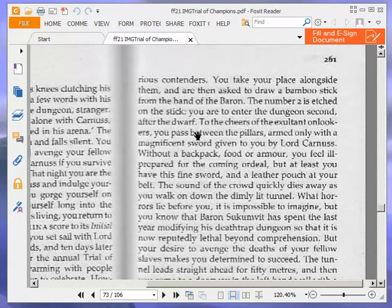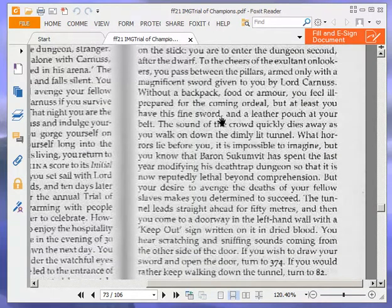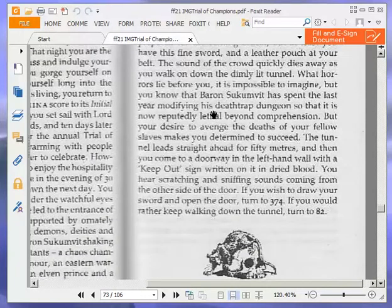But you know that Baron Sackenvit has spent the last year modifying his deathtrap dungeon so that it is now reputedly lethal beyond comprehension. But your desire to avenge the deaths of your fellow slaves makes you determined to succeed. The tunnel leads straight ahead for 50 yards, and then you come to a doorway in the left-hand wall with a Keep Out sign written in dried blood. You hear scratching and sniffing sounds coming from the other side of the door. If you wish to draw your sword and open the door, turn to 374. If you'd rather keep walking down the tunnel, turn to 82. We are going to draw our sword and open the door — turn to 374.